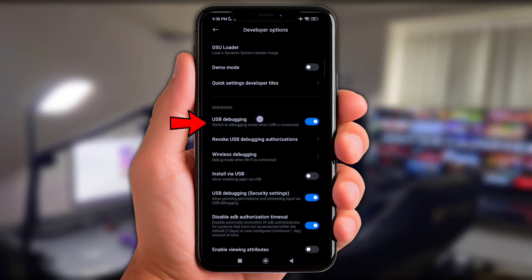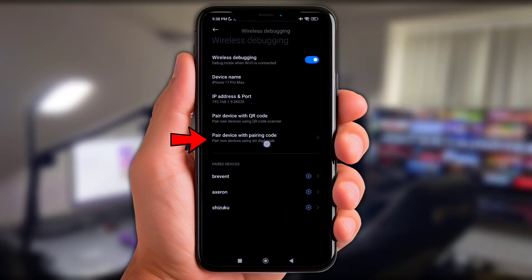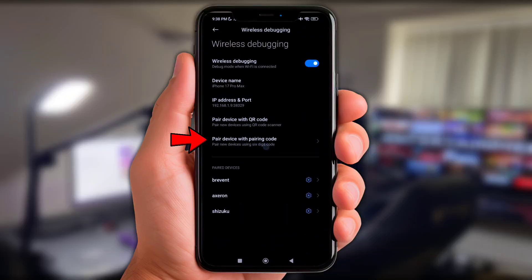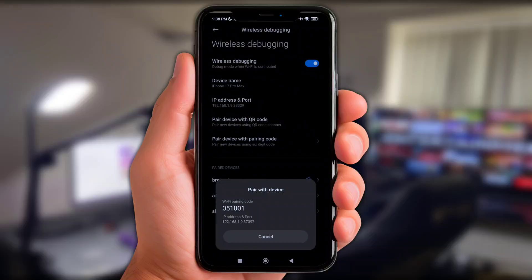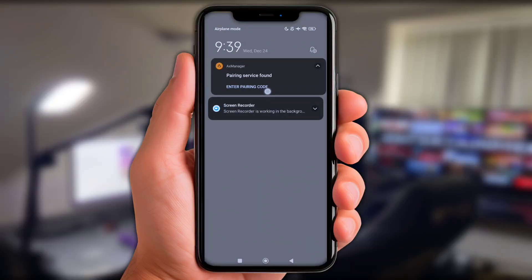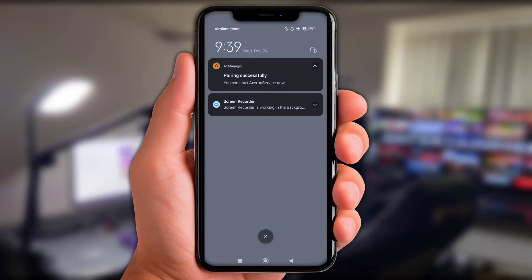Next up, turn on USB debugging and also enable wireless debugging. Now click Pair Device with a Code. Next, put the code right here via the notification bar. Just slide the notification bar down and click Enter Pairing Code. Put the code in there, and also click the little logo to input the code. Once it's done, go back into Axe Manager.